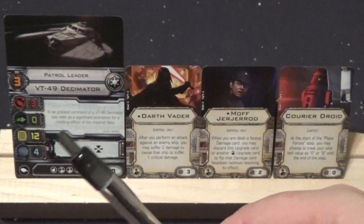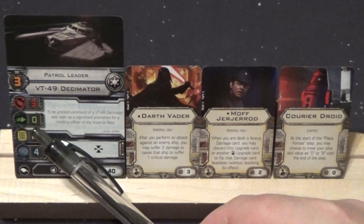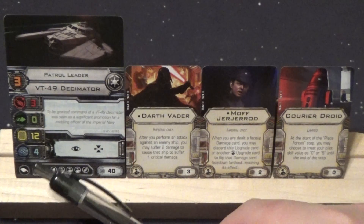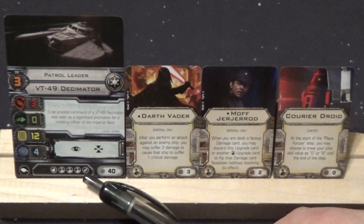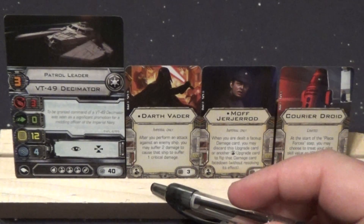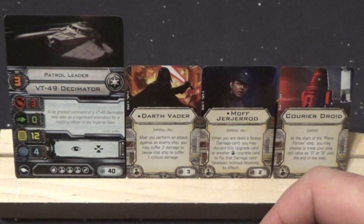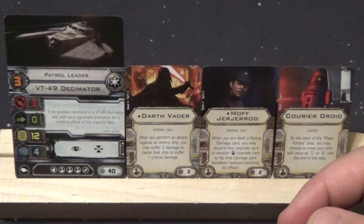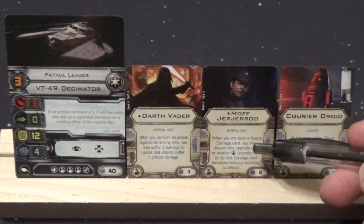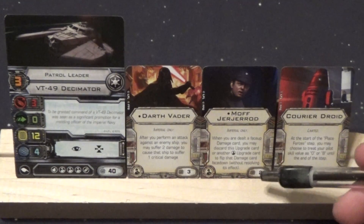So running here just the Decimator Patrol Leader — pilot skill 3, 3-dice turret so the 360. No defense dice because it's a Decimator. 12 hull, 4 shields with the torpedo, 3 crew, mine — with focus and target lock for 40 points. Put Vader on just trying to push early damage through. It's not so bad to take 2 if you're making a kill shot or hopefully putting a good critical in the mix. With MOF here, when you're dealt a face-up card you can sacrifice either himself or another crew to keep that card face down — no effect is resolved.